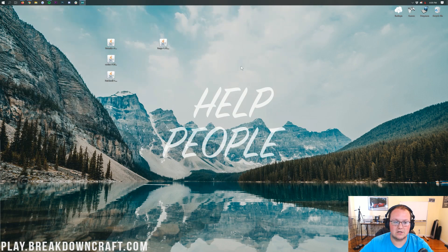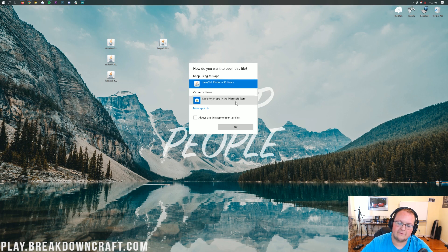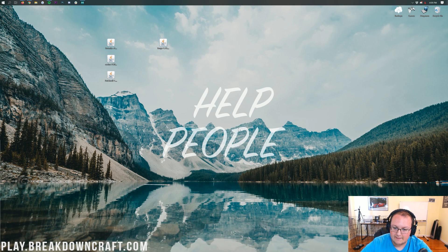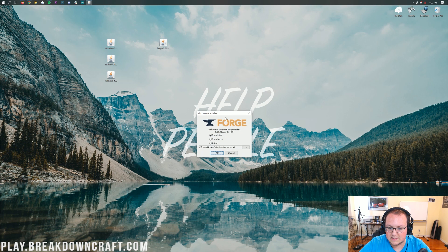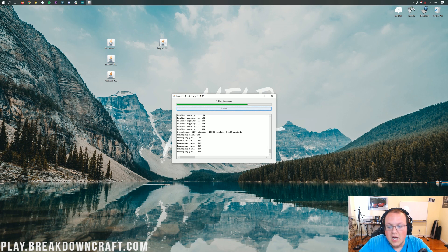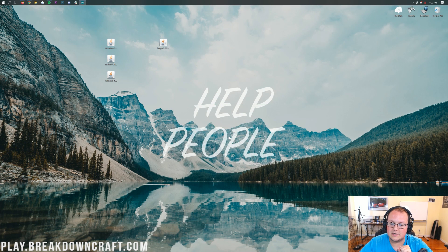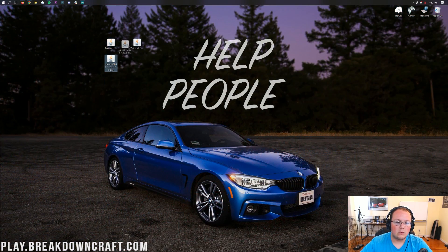Now we can right-click on Forge on our desktop, click Open With, click Java TM Platform SE Binary, and click OK. It's going to open up the mod system installer. All you want to do is click Install Client and click OK. It's going to download some things, do some stuff, and set up Forge for Minecraft 1.15.2. Successfully installed client profile Forge for version 1.15.2 — awesome. Click OK.